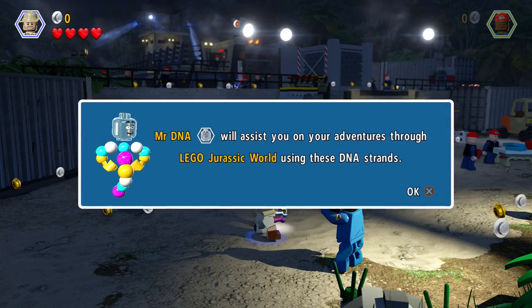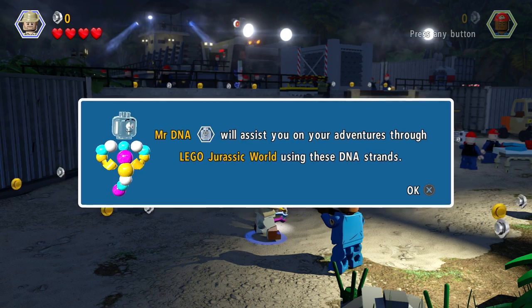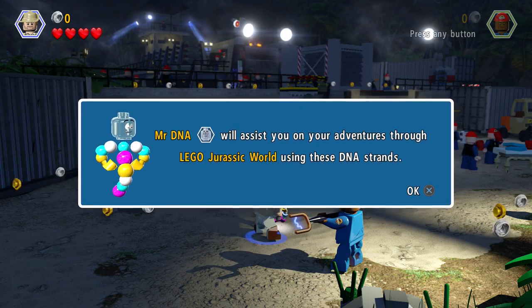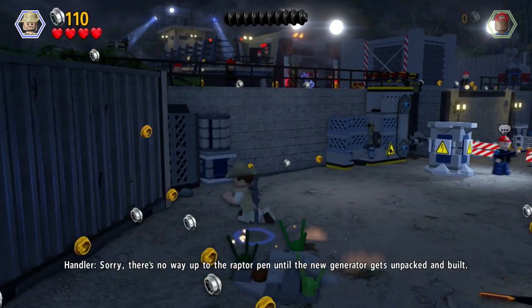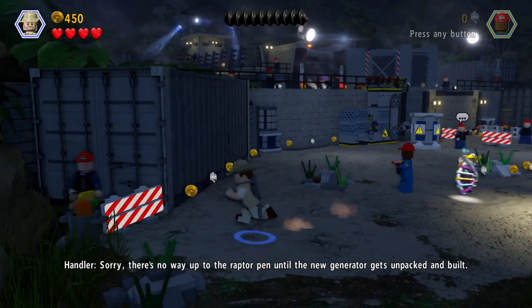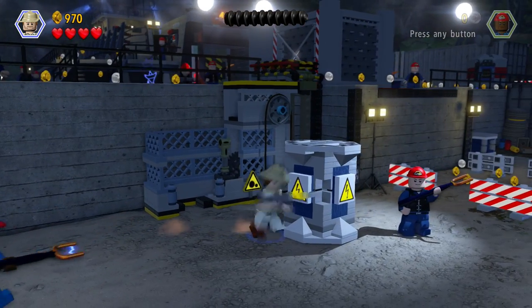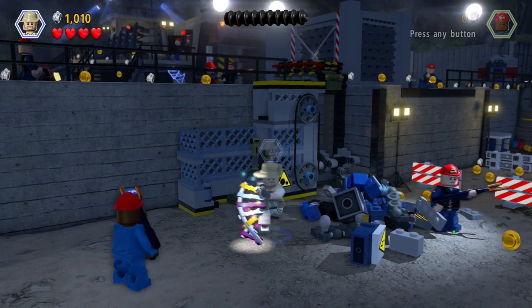Hi there. It's me, Mr. DNA, and I'm here to help you. Okay, help me out. Mr. DNA will assist you on your adventures through Lego Jurassic World using the DNA strands. Cool stuff, so that's our little tip section. Sorry, there's no way to get up to the Raptor pen until the new generator gets unpacked and built. So I guess we gotta get up manually of some sort.